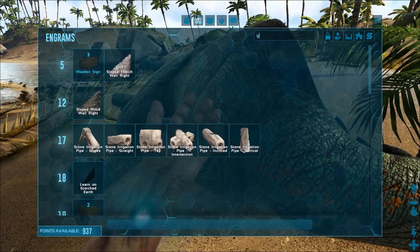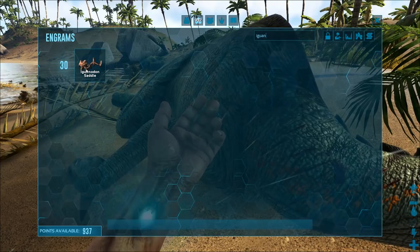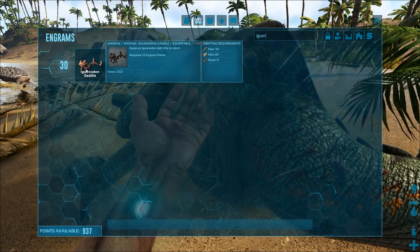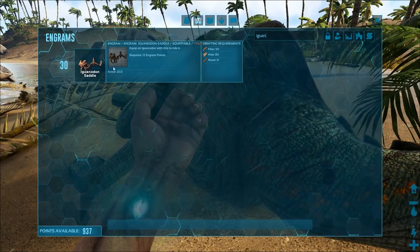We're going to look at the saddle — the Iguanodon saddle. It becomes unlocked at level 30. I'm going to craft this up while this guy's taming, and then we're going to take him out and explain some of the stuff he can do.